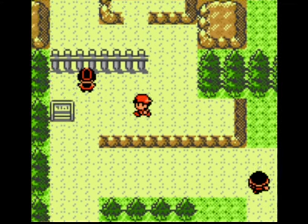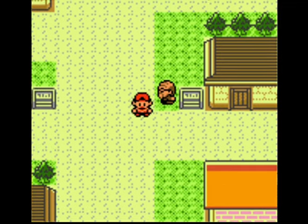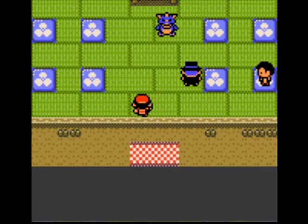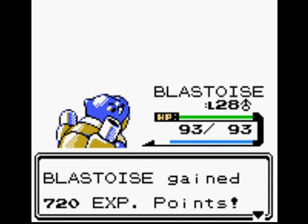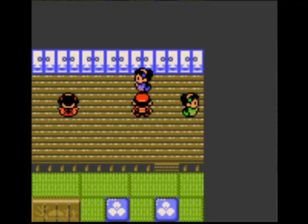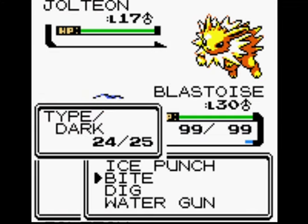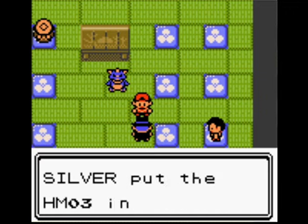Now that that's done, I'm going to head in and get the HM for Surf. There are five trainers you have to defeat — the Kimono Girls — and they each carry an Eeveelution at level 17, which gives you 720 experience points, which is quite a lot. So it is going to give Blastoise another level. He is massively over-leveled, and I can't really stop that from happening — just because there are so many battles you have to participate in. Blastoise gets through the Kimono Girls easily and we get the HM for Surf — a good water move, base 90 from memory.